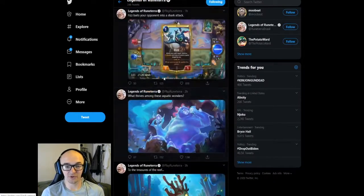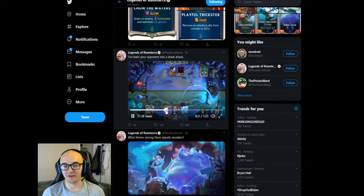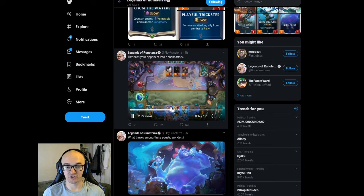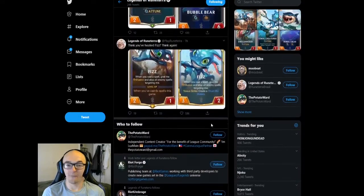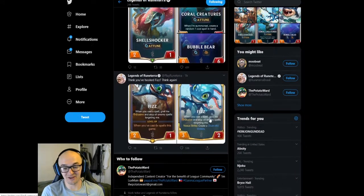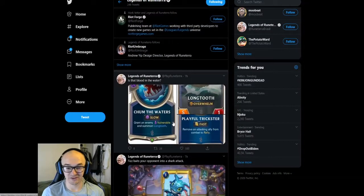That's pretty much it for this video today. They also have a video where you can see the Fizz card in action and see how it acts when you play with other cards. You can see the new keyword coming out with Bilgewater, which is Toon — when you're summoned, you're going to refill 1 spell mana. A lot of these cards are going to have Toon, hopefully really strong. I am really curious to see how these cards fit into people's decks and how Bilgewater is going to play out. Fizz is one of my favorite champions in League of Legends, so it's really exciting that he's being released in Legends of Runeterra.